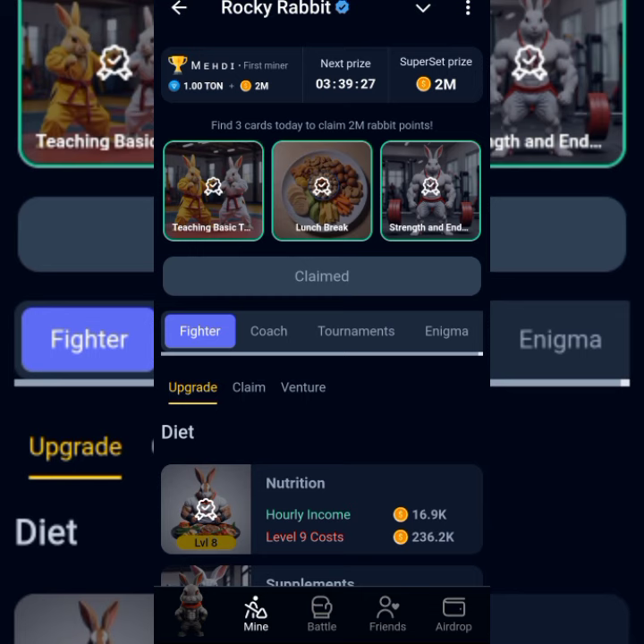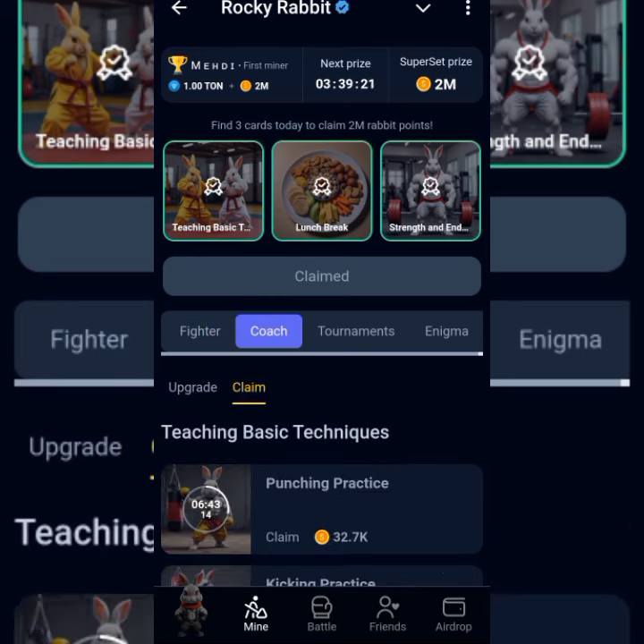Quickly, let's go to the my section now. We go to Coach Claim — all the cards are under Coach Claim.